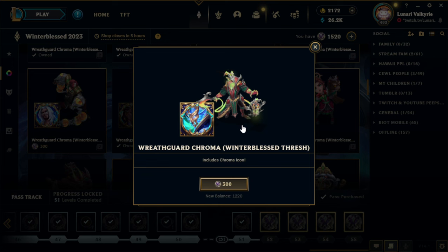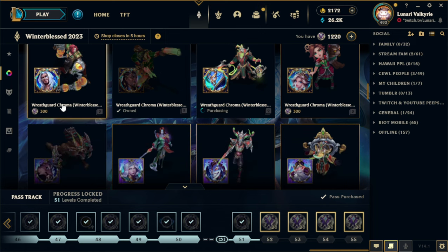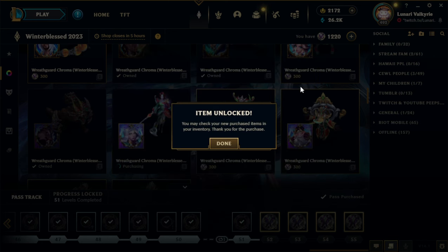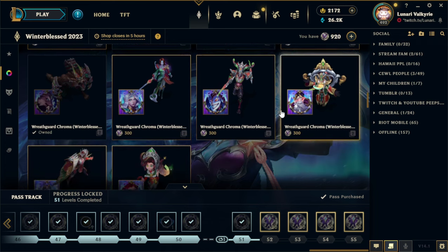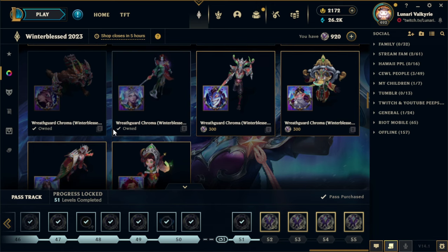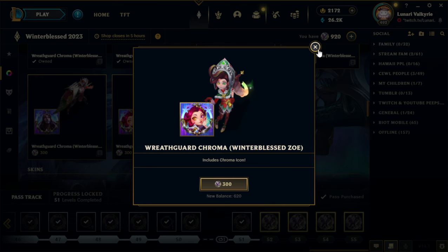Let's get Lucian. Let's get Thresh. Annie. Warwick. I don't remember getting that one, but let's get Diana. What is this? Shaco. Zilean. Swain. And Zoe.